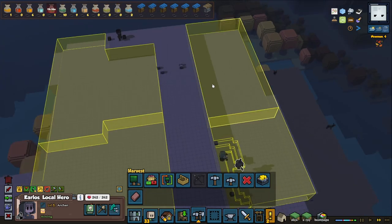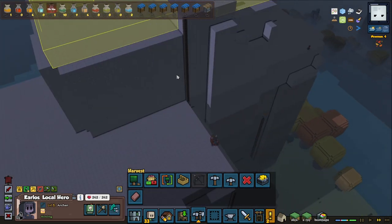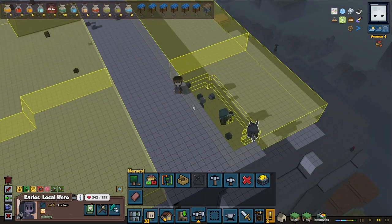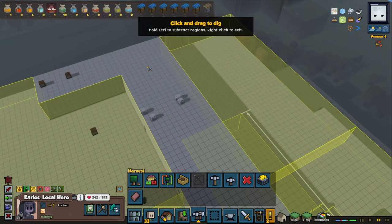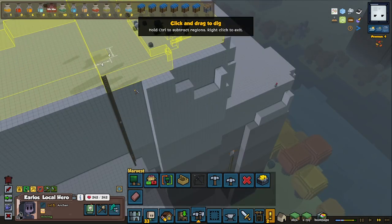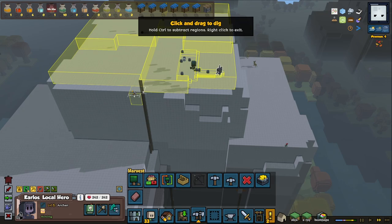We can also do some natural stairs to make sure we can get away from here. Since we have a ladder that goes from down here up here, we can access it from either end, so we should be fine with mining this way. It's kind of important to only start from the top and then keep going down when we mine away the mountain.